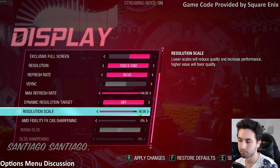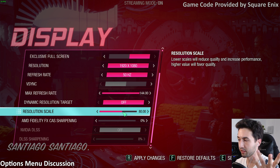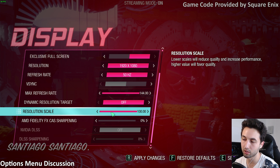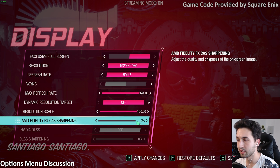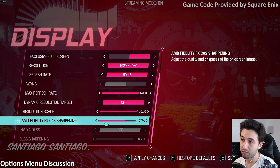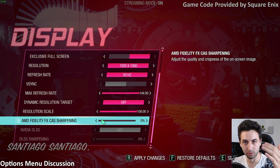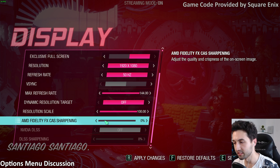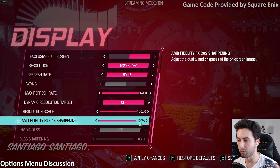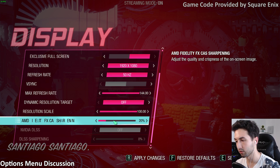There's also resolution scale — the usual. If you want to keep your native resolution and just lower the quality of the graphics in-game, there's a resolution scale from 50% all the way up to 100%. Then on AMD FidelityFX, there's contrast adaptive sharpening. This is not FSR — if you were looking for FidelityFX Super Resolution that upscales from a lower resolution, this is not it. This is only sharpening, like we've seen in many games, so you can increase it if the image looks too soft.